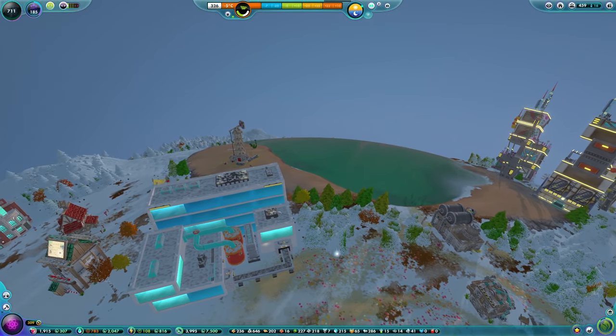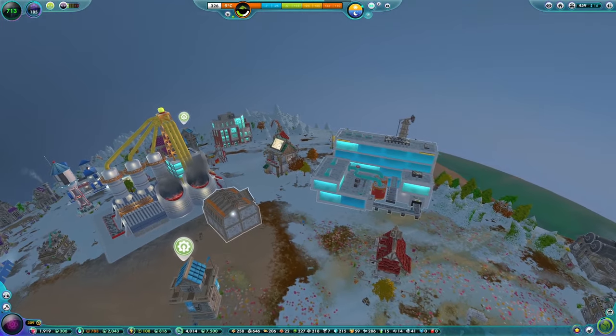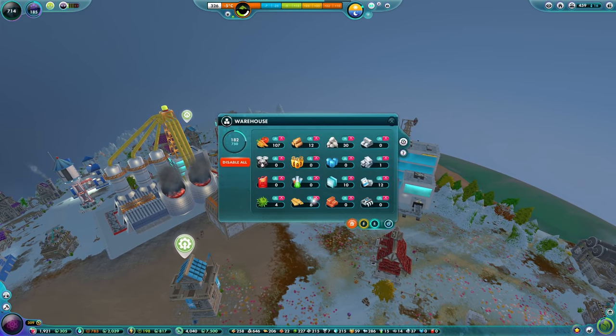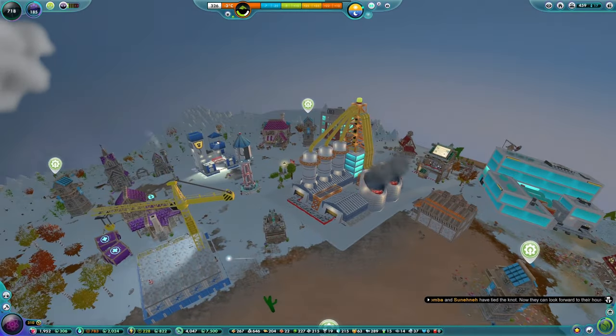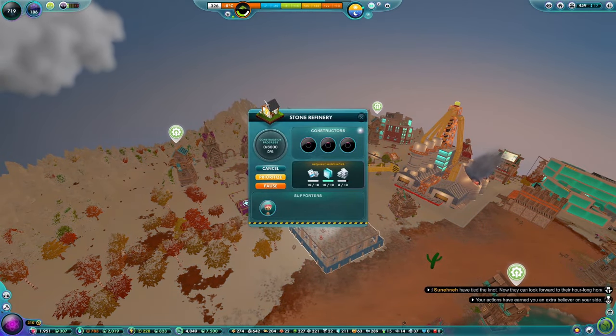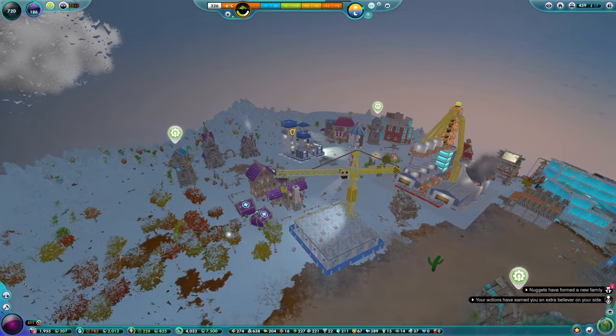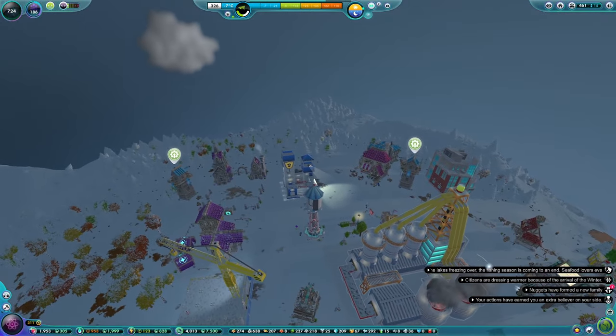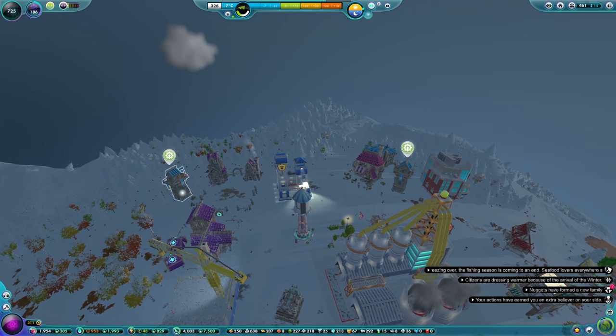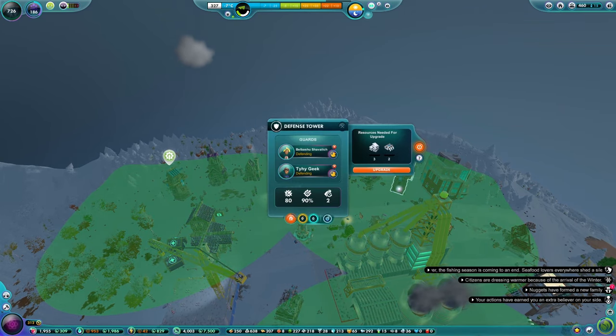We've got 14 electronics now, which isn't too bad. Have we got a warehouse? Yes, there's a warehouse - if we could store electronics in there, just store it in there, get it all sorted. The stone refinery is going in, that's pretty good. Winter definitely has arrived. We can get these two defence towers sorted out - we've got beams and we've got electronics now, so let's use a few.